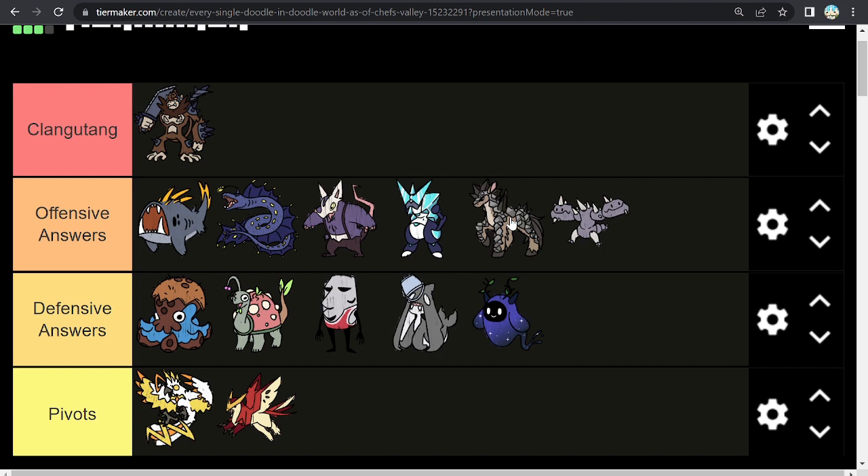Taruma — I haven't really looked at this one too much, but it is a pretty good Clangatang answer just because of its typing and its ability, which I believe boosts your melee defense. And lastly, Bolt Duo — you may not think of it as an offensive answer, but Bolt Duo is really strong, has lots of coverage, and is basically a good counter to Clangatang on the more offensive side. It's a very bulky attacker, which is quite useful.